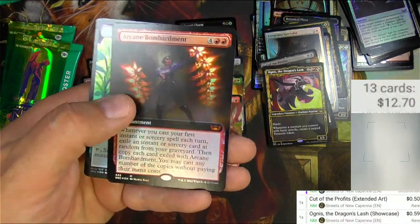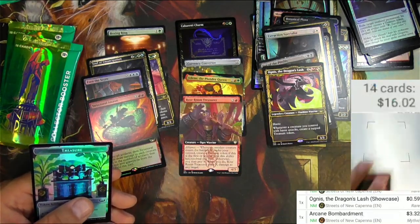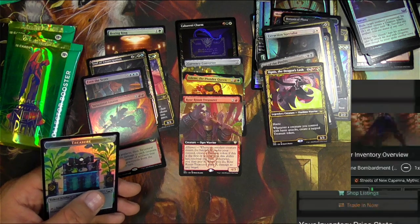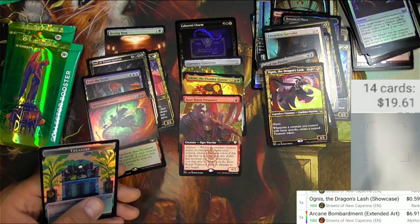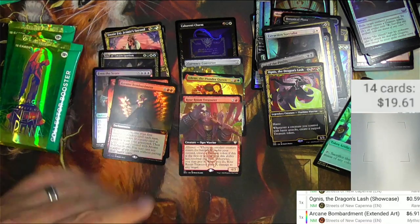Box topper style Arcane Bombardment — excellent, that's a mythic, $3.32. It is the extended art and it is the foil, and that makes it $6.91. Big pick of the box so far.